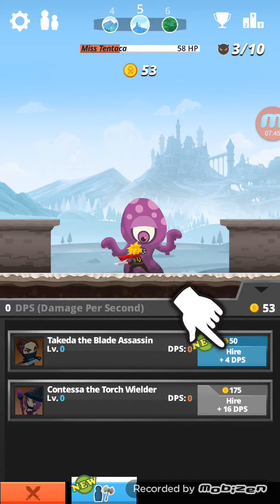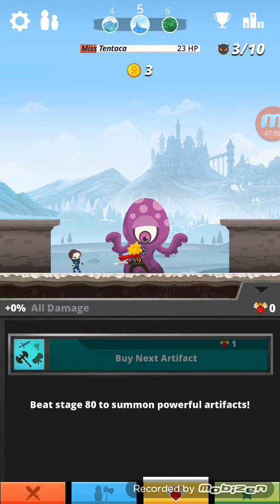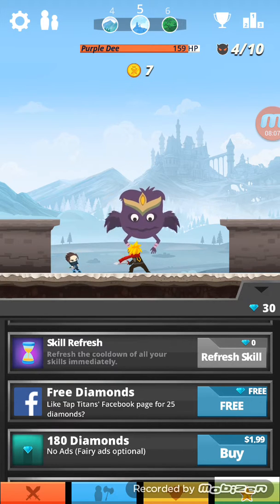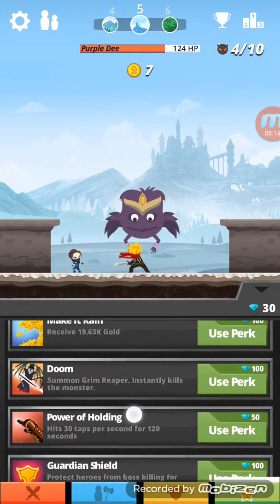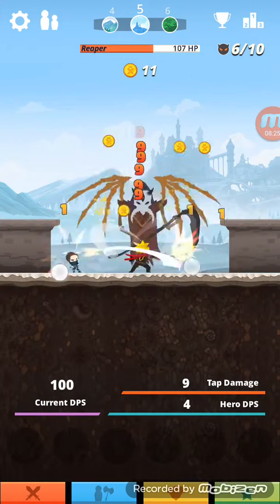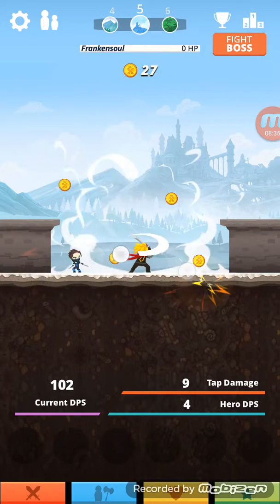Tequila the Blade Assassin is available to hire now. About relics: when you beat a boss on stage 80 — which is very far away — you get a relic. You can also use diamonds to refresh your skills: Guardian Shield, Power of Holding, Doom, Make It Rain. Right now the blue bar is hero damage and the red one is my damage. I do nine and the hero does four, but I can do more overall because I attack a lot faster.